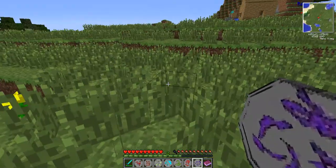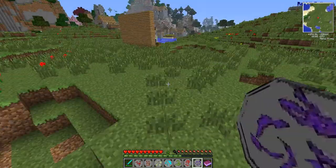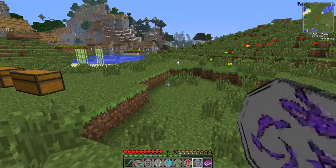With the Rabbit Talisman, as you can see, I have super speed. It doesn't even tell me how much — I just go really fast. I don't believe I have a jump boost at all.